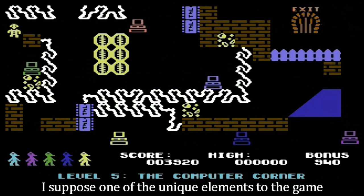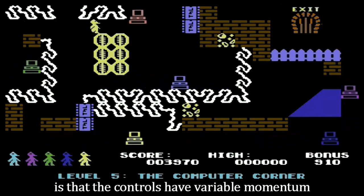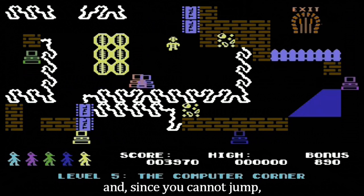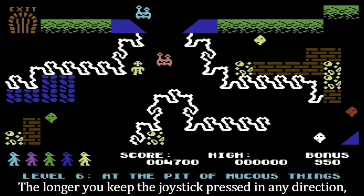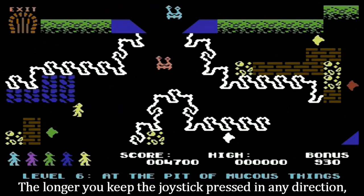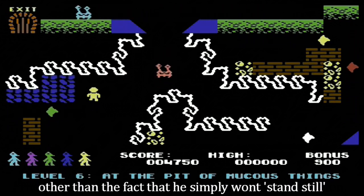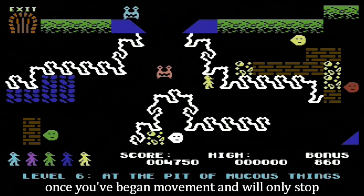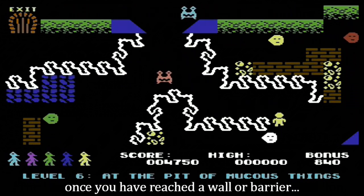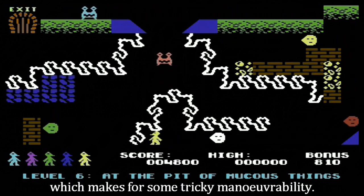One of the unique elements to the game is that the controls have variable momentum. And since you cannot jump, you must evade the enemies using your joystick-based movement. The longer you keep the joystick pressed in any direction, the faster Monty will travel — which is a nice feature, other than the fact that he simply won't stand still once you've begun movement, and will only stop once you have reached a wall or barrier, which makes for some tricky manoeuvrability.